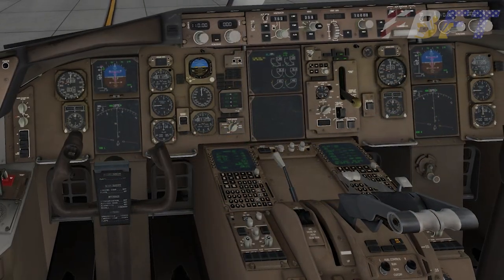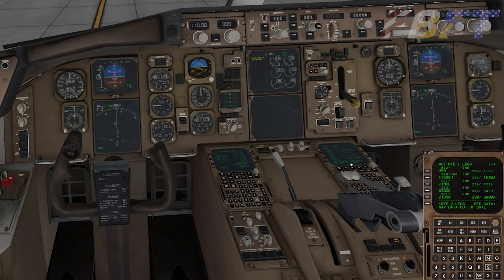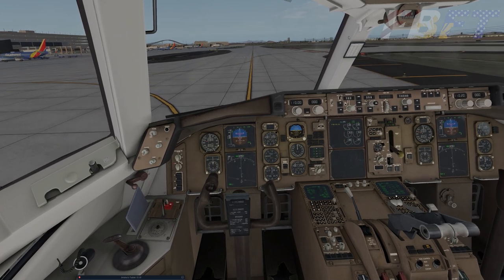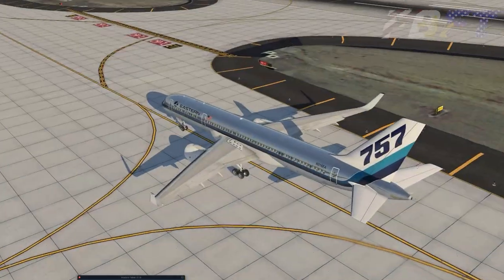With the CDUs on takeoff ref and CDU2 on the legs page, I still saw an FMC alert on the annunciator panel. This was coming from CDU2, so we cleared that by the time we got to takeoff. It probably should have been cleared back at taxi. The nav data was out of date, which I was aware of, and I updated that the day after this flight, which was also the day I began video editing.